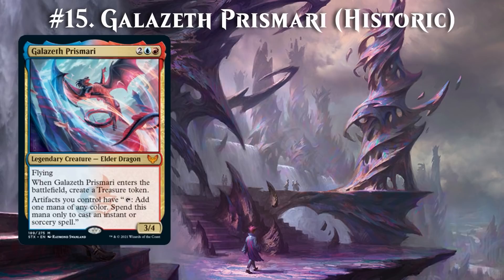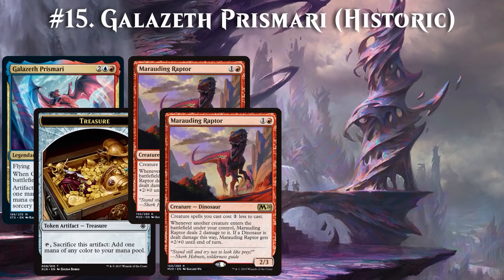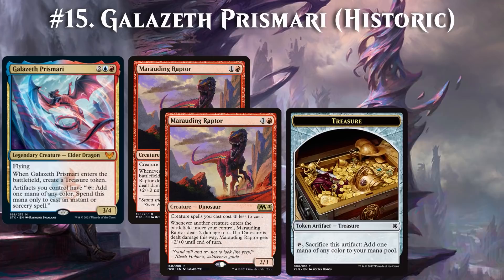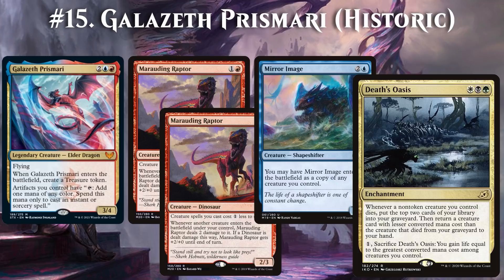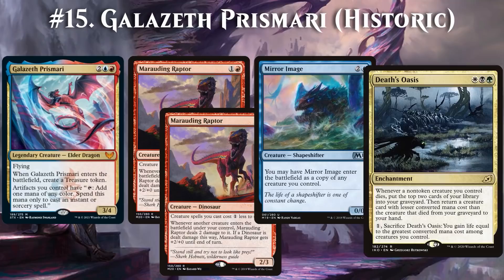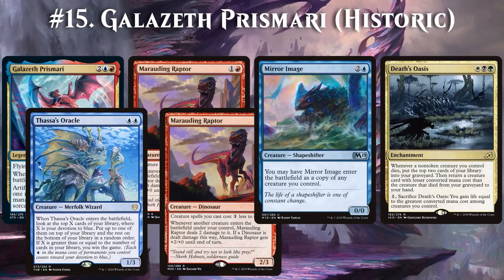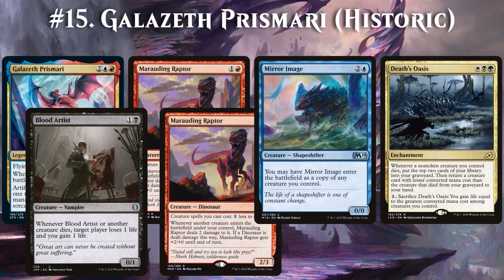With Galazeth Prismari, a wacky loop is possible. You need a Dragon, a Treasure, and two Marauding Raptors on the battlefield. Thanks to the Dinosaurs' cost reduction, a Treasure is enough to cast Mirror Image. As it enters the battlefield, you copy Galazeth Prismari, which creates a Treasure. Then Mirror Image immediately dies to the Raptors, triggering Death's Oasis. Mirror Image had converted mana cost 4 on the battlefield because it was a copy of Galazeth Prismari, but as a creature card in the graveyard its mana value is 3. Therefore, Death's Oasis allows Mirror Image to return itself and you can loop this as often as you want. With every loop, Death's Oasis mills you for 2, so assuming you have Thassa's Oracle in your deck, you can eventually return it and cast it for the win — or alternatively exploit a card like Blood Artist for infinite triggers.